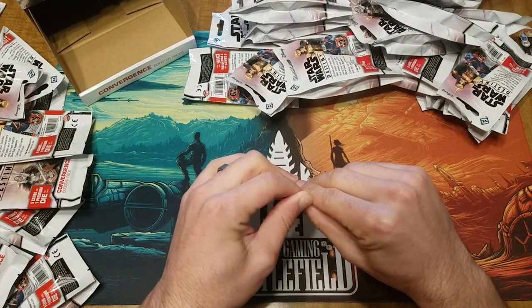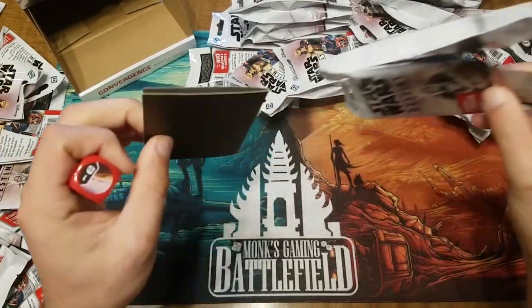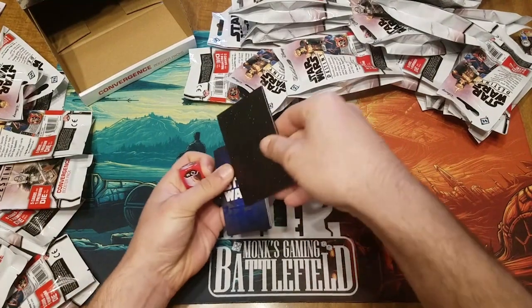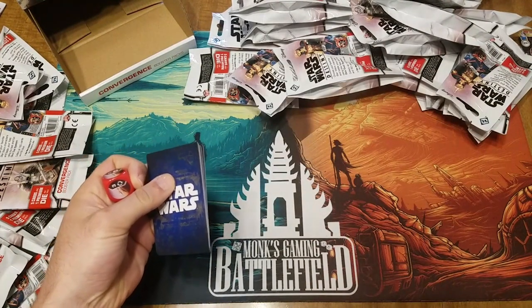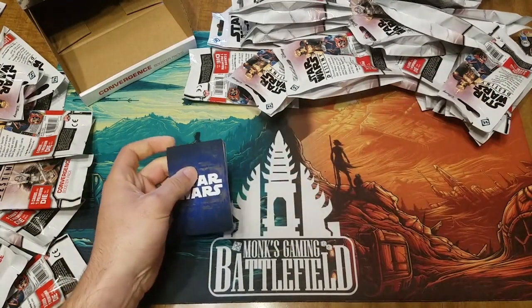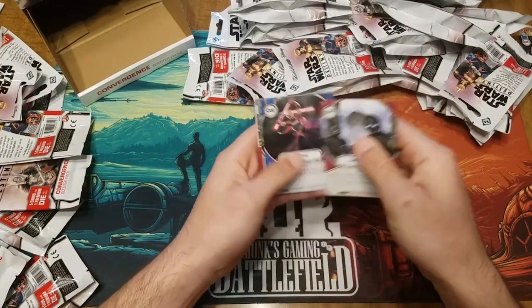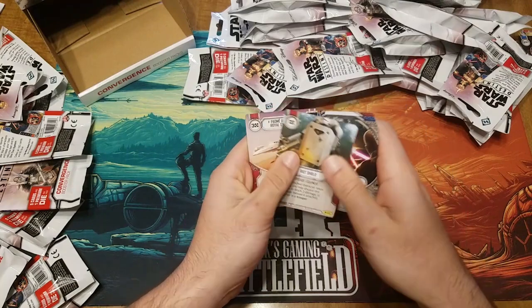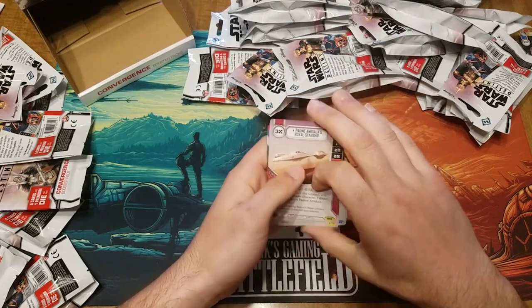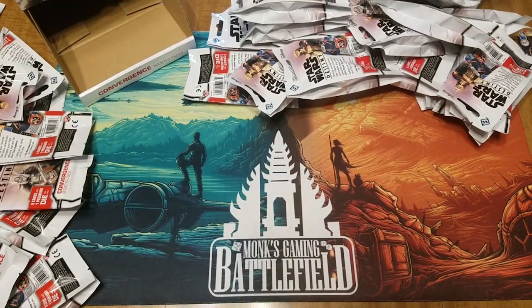We did a pretty decent draw — no Palpatine yet in box one, so let's hope for Palpatine's. I got a yellow die, I got a red die. So we got Sinister's Peace, Twin Strike, Block, Riot Shield — Riot Shield's gonna be really good — and Padme's Royal Starship at 230. Awesome, I like it a lot.